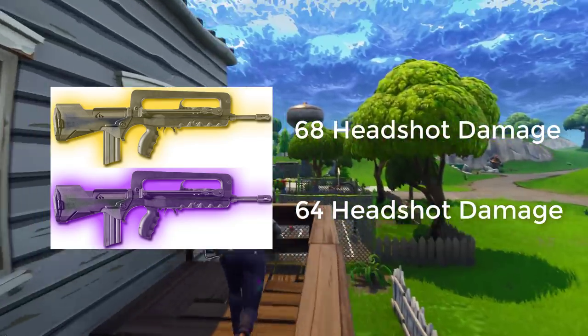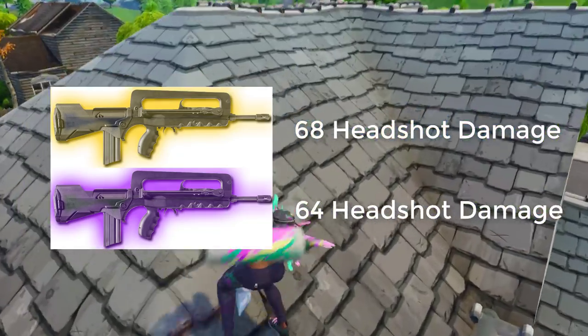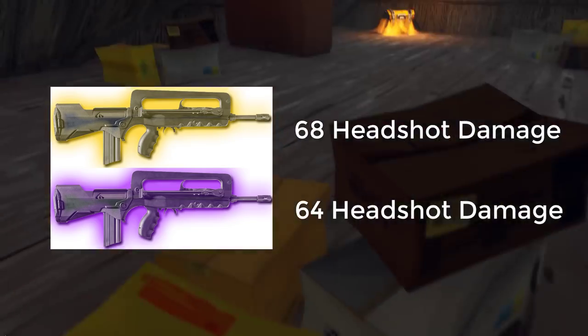The legendary version does 33 body damage and 68 headshot damage — you could drop someone so quickly with this thing. It also has a reduced reload speed of 2.3 seconds.